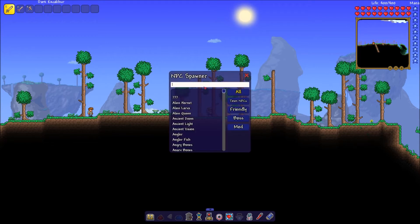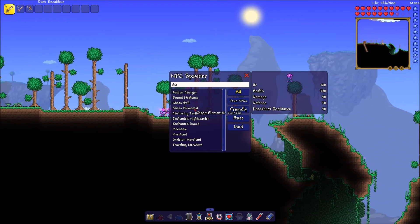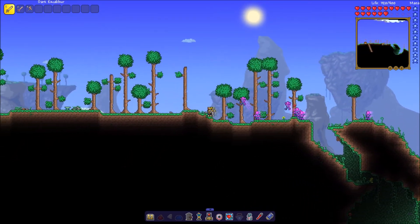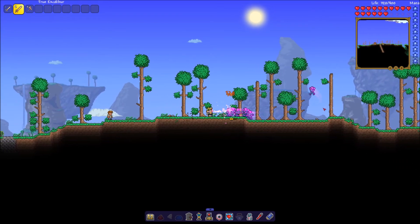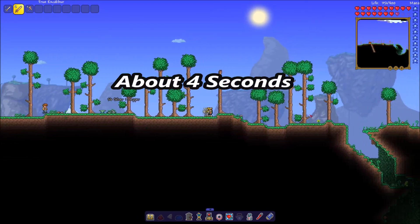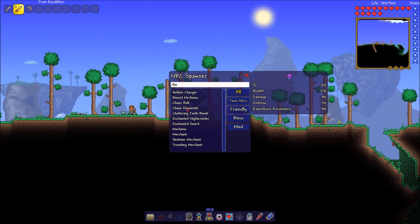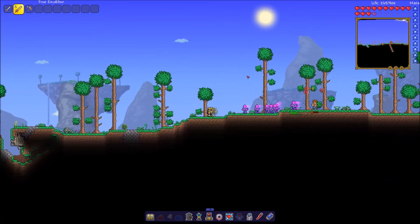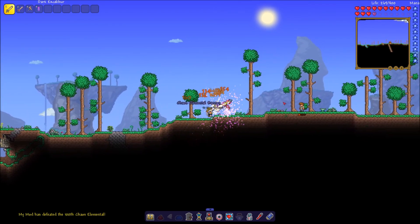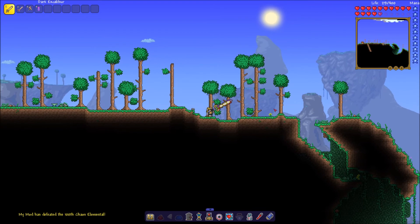So let's spawn some Chaos Elementals here and let's see which blade can kill them faster. We're gonna try to spawn at least 8 of these dudes. Let's see how fast this True Excalibur can kill them. Pretty fast. I don't know if the Dark Excalibur can do better — I think it can. It actually might not be able to. I feel like that's faster. As I mentioned earlier, it does have auto swing and it's also very fast. It has a very fast speed.